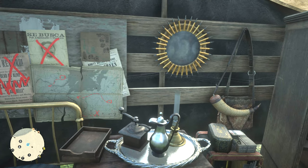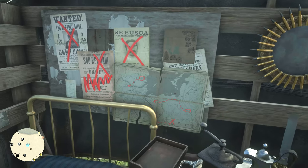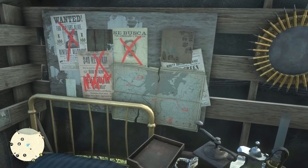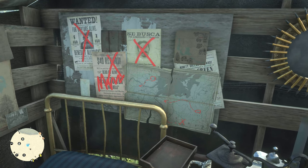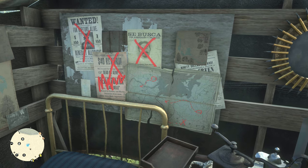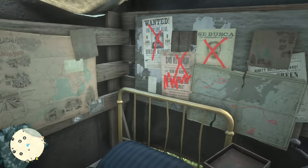Then you'll see above the bed here we have just wanted posters that are marked out on the map right there. It's kind of odd because it's actually upside down — I don't know why, but it's actually upside down. I don't know if that's on purpose or not, but maybe just to make it look different.